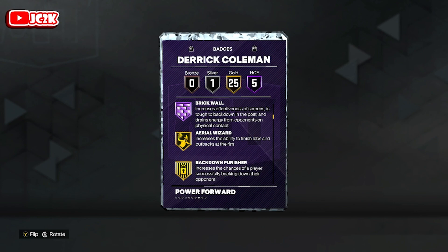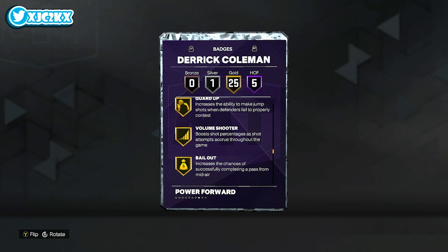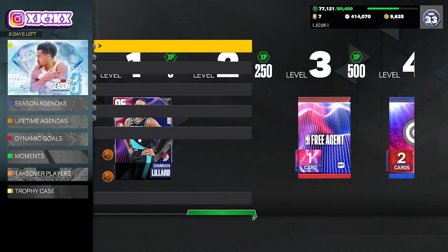He's got five HOF badges: Bully, Masher, Catch and Shoot, Corner Specialist, and Brick Wall — that's actually pretty good. 25 golds with a bunch of solid gold badges on the interior as well, a few good gold shooting badges, no Limitless Ranger or anything like that. He does have Anchor. He looks like he'll be decent — nothing too crazy at the power forward position, but if he's got a good release he'll be a pretty solid card.